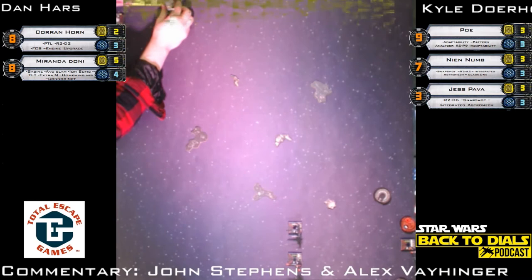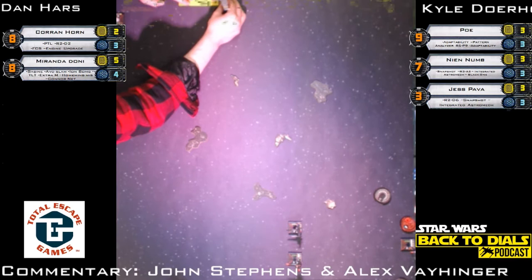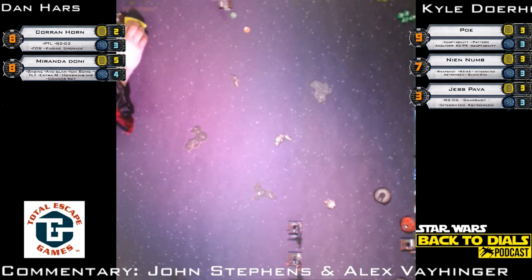That is Kyle on the right-hand side flying those three X-Wings. You just played Dan — talk about the strategy Dan has coming into this game. Dan basically has a hammer and a finesse ship. Corran Horn is the hammer; he's going to maneuver Corran to get a good double tap on one of these X-Wings and try to take it right out. Miranda is going to try to dance around, stay out of arcs, drop her conner nets and bombs — she's also got a homing missile — so a lot of dancing going on.